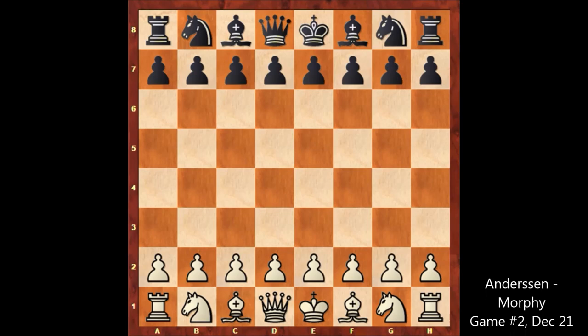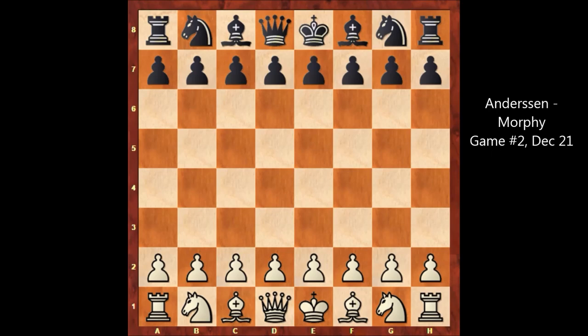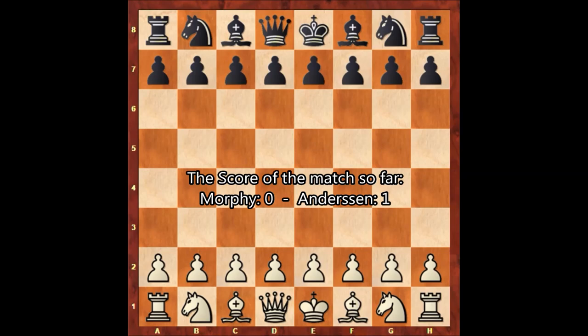Hello everyone, and let's check out the second official game between Morphy and Anderson. As you know, the first player who scores the seventh win is going to be victorious. Morphy has the black pieces this time, and this game was played on December 21, 1858.